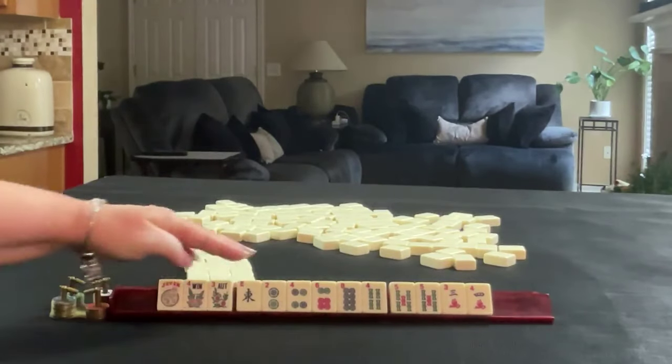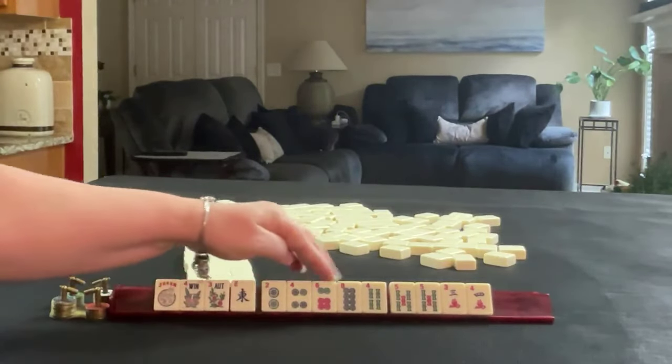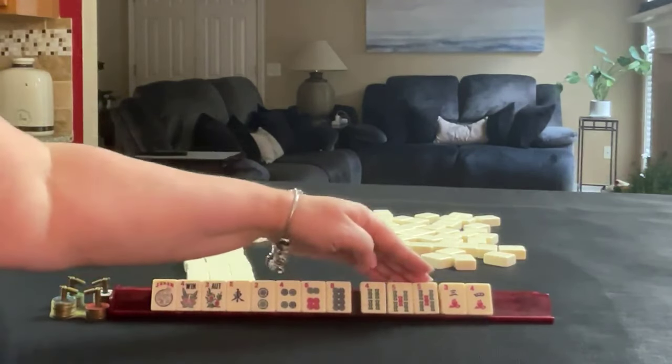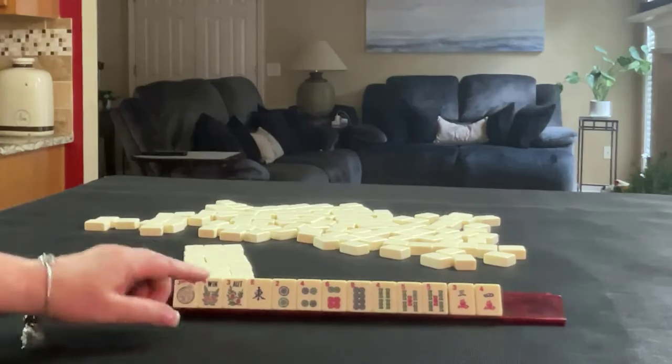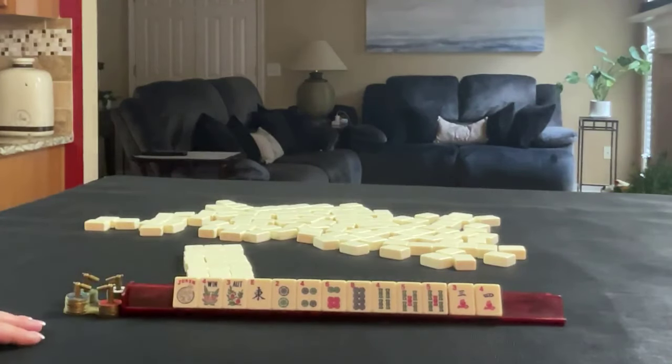We have a joker, pair of flowers, east, 2, 4, 6, 8 in dots, 4, 5 in bams, pair 5, 3, 4 in cracks. If these were your tiles, what would you focus on, and what would be your first pass?